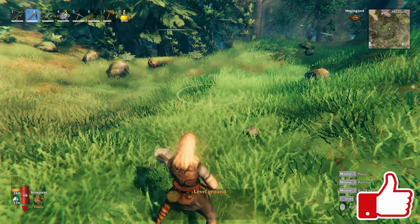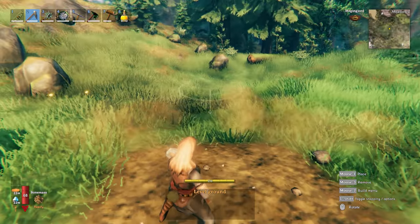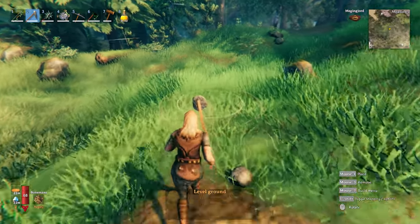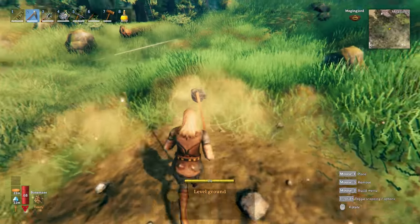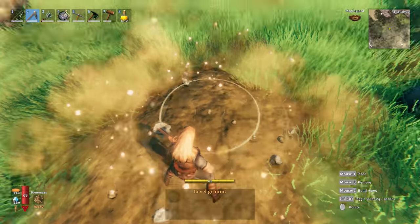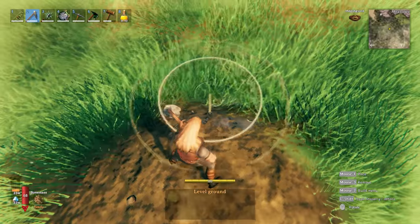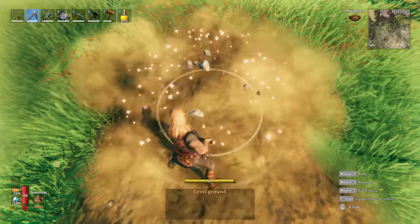On flatter areas you can use the regular level ground. Start underneath yourself and then wherever you stand the ground will be leveled to the level that your character is on. It'll adjust a little bit for differences, but not very much.